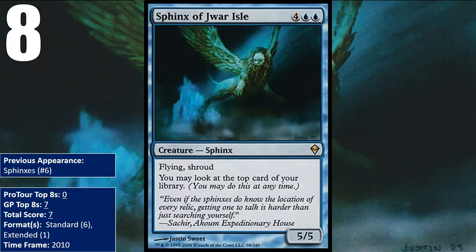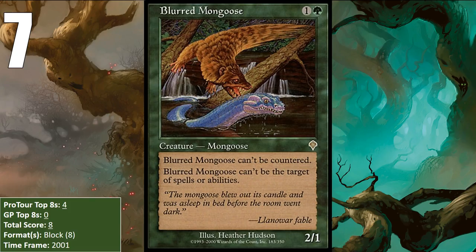Despite having a rather full resume, Sphinx of Jwar Isle did all of that from March to June of 2010 and hasn't picked up a point since. It seems unlikely that it will see play in any of today's non-rotating formats. At number seven, we have Blurred Mongoose, whose blistering speed is reflected with the fact that it can't be countered, in addition to also having Shroud.